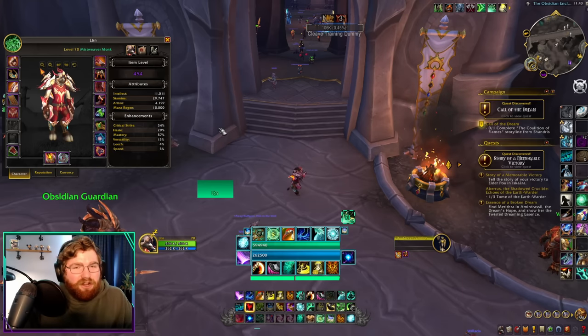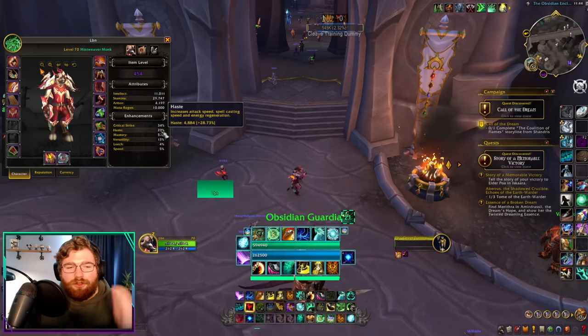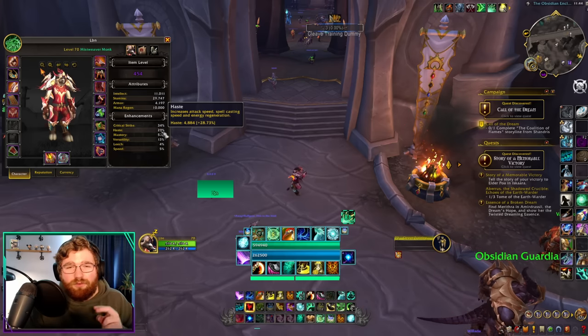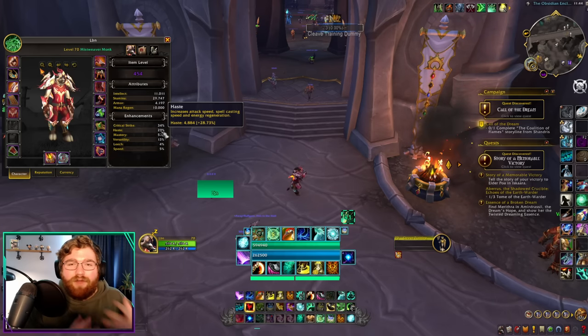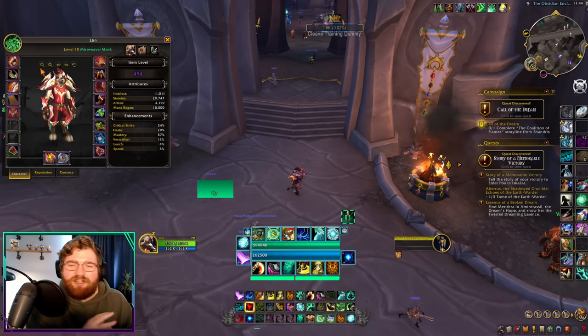The first thing we're going to go over is stat weights. As a Mistweaver monk, the first number you want to shoot for is 30% haste. This will give you more casts per minute, allowing you to react faster, do more damage, do more healing. It's overall just a great stat and it will buff your Chi-Ji windows or your ramp windows to let you have more casts or more button presses during those windows.